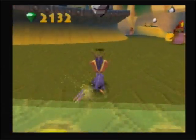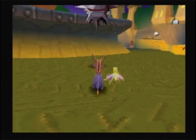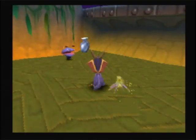Coming over here we have this metal spike mine flying in the air. Since it's metal, flame does nothing. And for fodder animals we have walking clams.